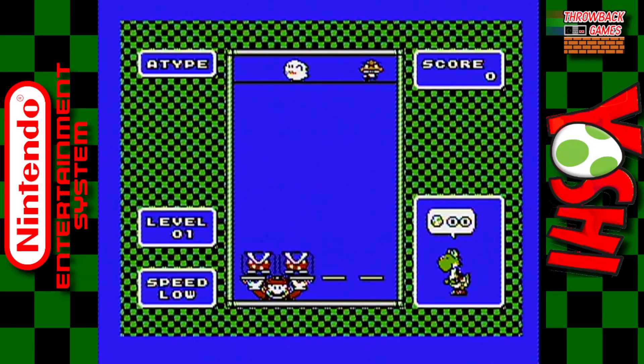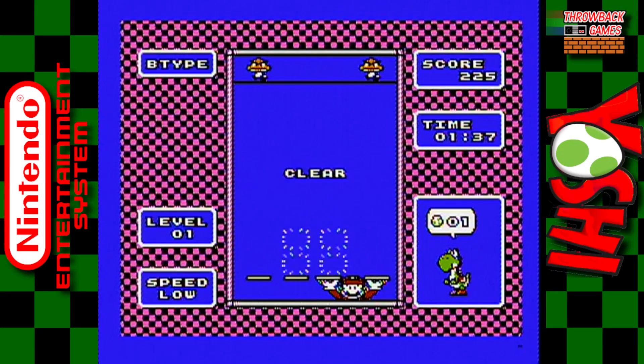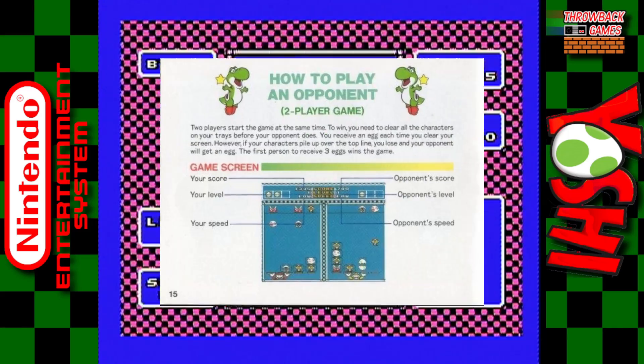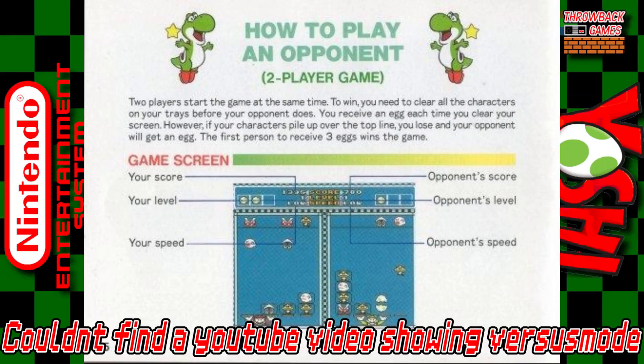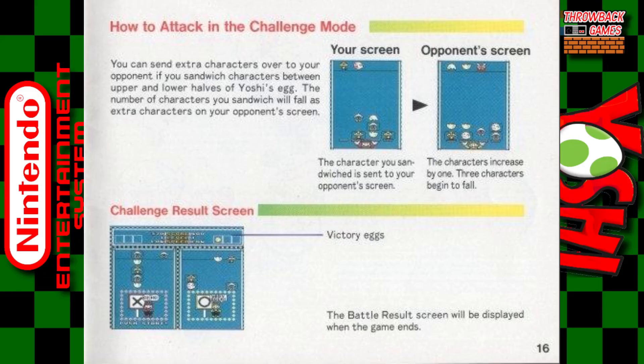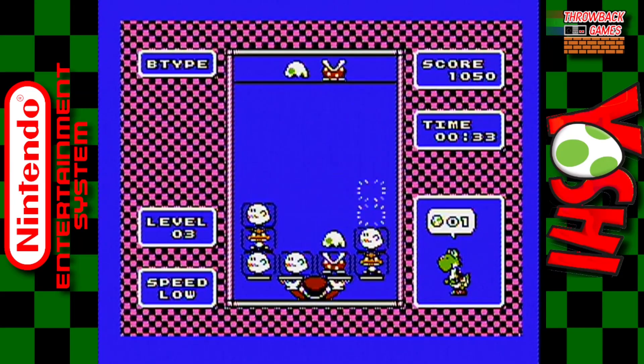Unlike game mode A where you start with an empty board, in game mode B you start with monsters already stacked up on your screen. The goal is to eliminate all of the monsters on the board to move to the next level. There's also a two-player versus mode. I can't show this part of the game since I don't have two controllers, but the manual says each player starts a round at the same time — one person controlling Mario and the other controlling Luigi. The player to clear their board first wins a level and gets a Yoshi egg. If a player makes an overflow, the other person wins and gets a Yoshi egg instead. The first player with three Yoshi eggs wins. It also says if you make a Yoshi egg with a monster in between, the monster gets added to your opponent's screen giving them three monsters instead of two to deal with.